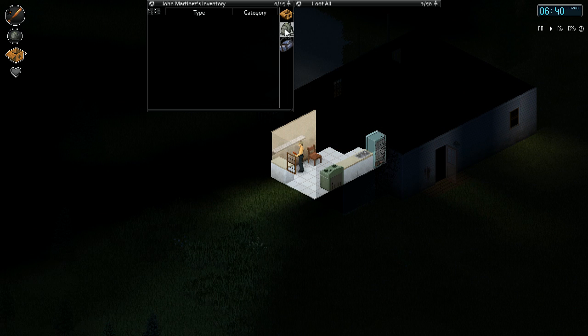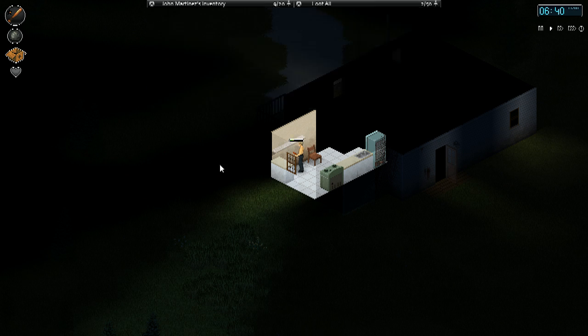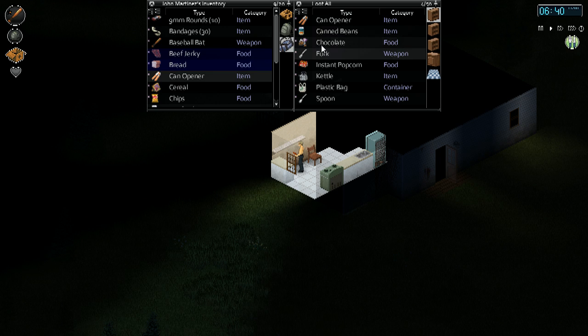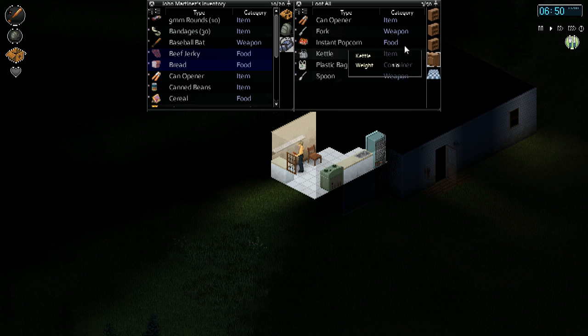And while we're at it, let's have a cabbage. Some chocolate, some canned beans — this is swell, this is excellent.